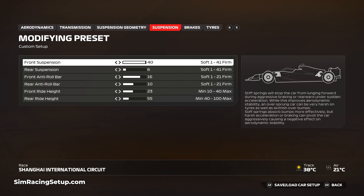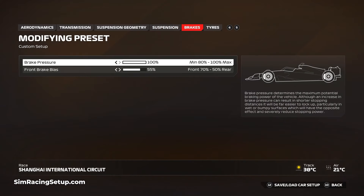I've set the ride height to 23 and 55. As long as you don't fully mount the curbs at the exit of turns 10 and 13, this ride height won't be too low. I've set the brake pressure to 100 as normal after the handling update, and the front brake bias to 55.